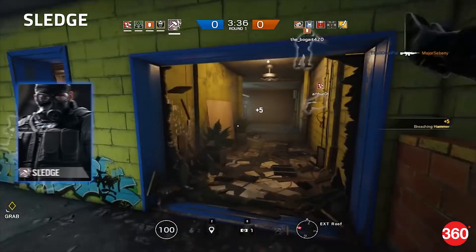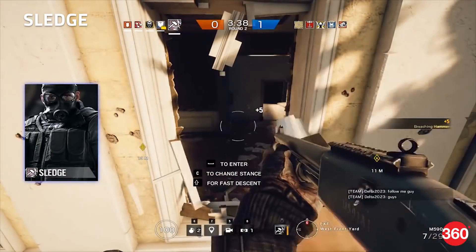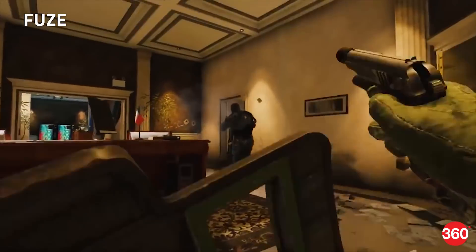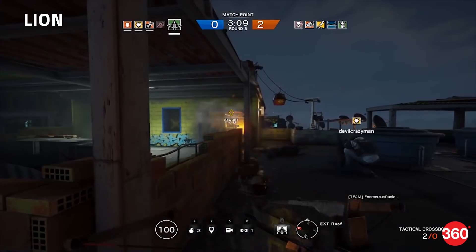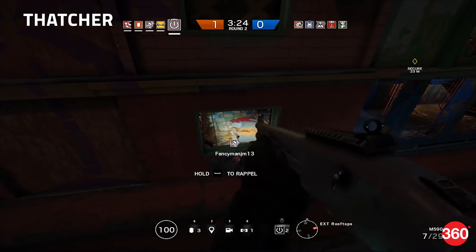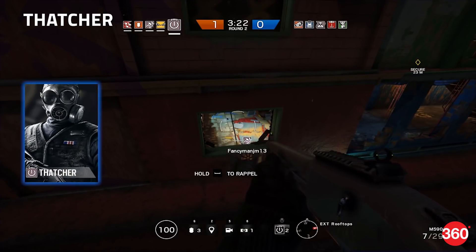The best operators for attackers include Sledge, who can destroy soft walls with his huge hammer; Fuse, who can throw cluster charges through small spaces; Lion, whose drone marks enemy positions; Thermite, who is a breach specialist; and Thatcher, whose EMP disables defender gadgets, even through walls.